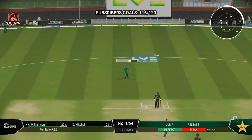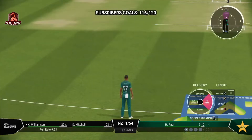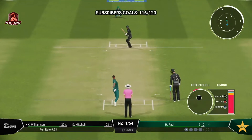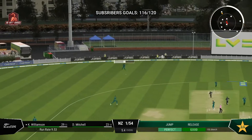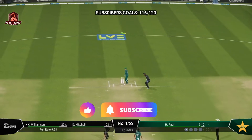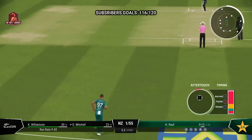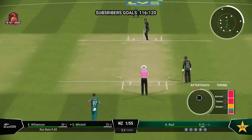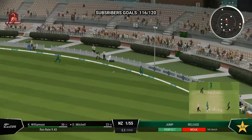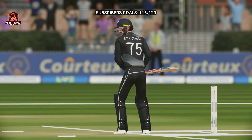Not a very smart shot — got nothing onto it in the end. That's a boundary save for sure. Good running, just finding the gap, and that allows for rotation of the strike and keeps pressure on the bowlers. Head over the ball — great shot, that's racing away. What a lovely shot, really good timing out of the middle and races to the boundary.